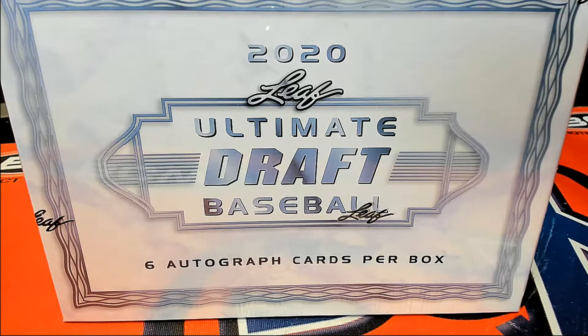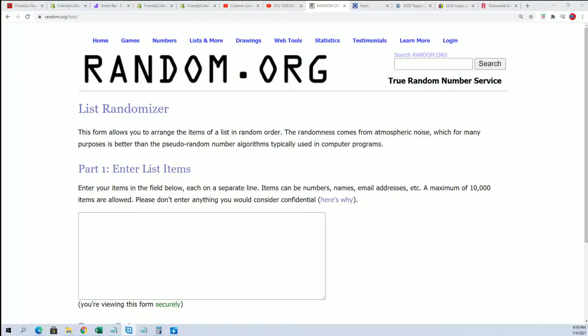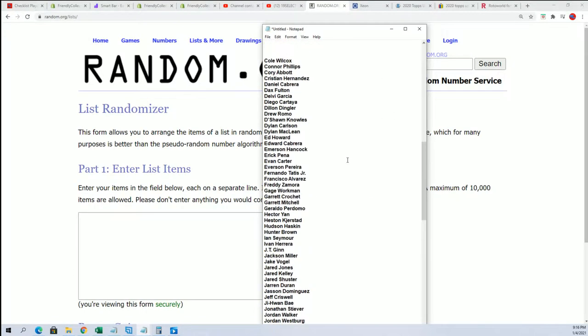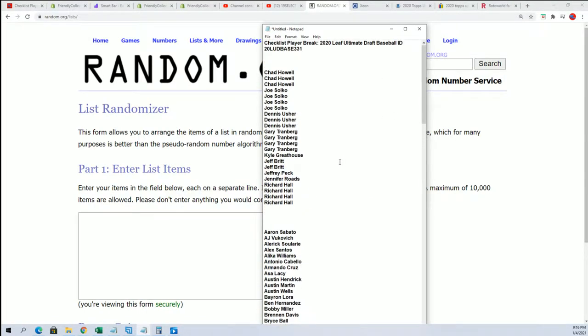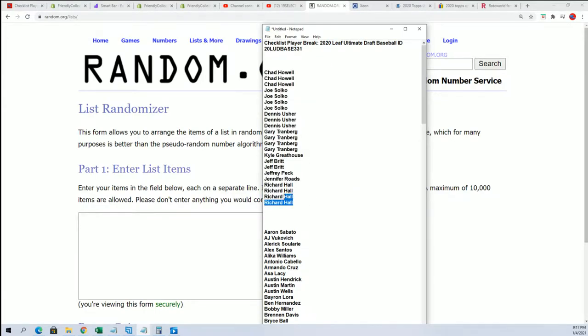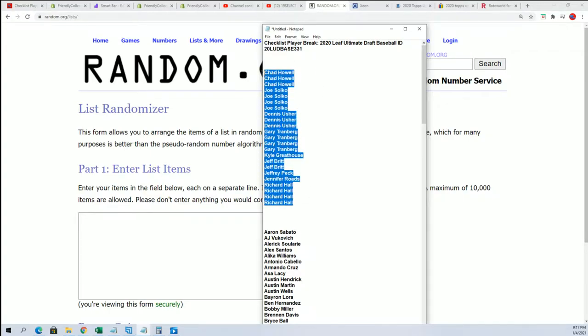Wishing the very best in 2020 Leaf Ultimate Draft Baseball. We'll take a look at it after the break. Everybody got some spots in here - there's a total of 23, and every spot is worth six checklist players.